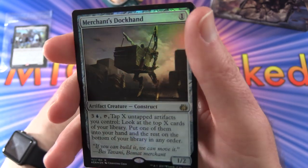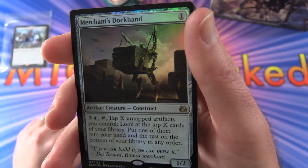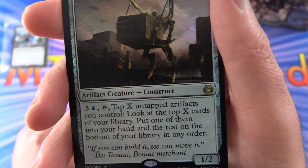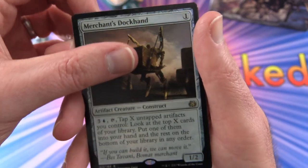And the first of your foils is Merchant Stockhand - artifact creature construct, 1/2 for one mana, so this is a rare. Pay 3 and blue, tap, tap X, untap artifacts you control. You get to look at the top X cards of your library, put one of them into your hand and the rest on the bottom of your library in any order.